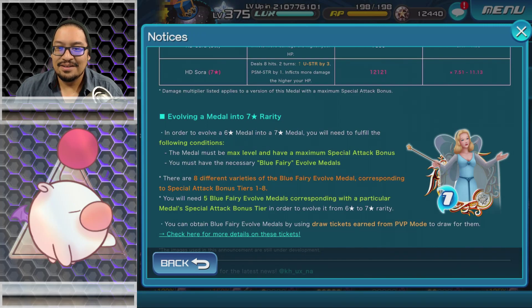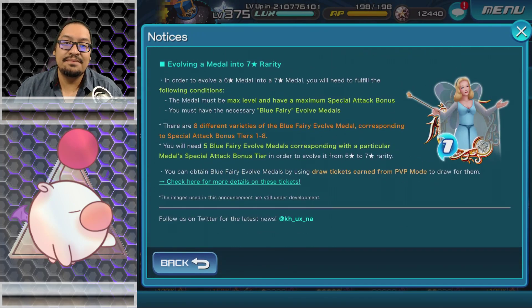To evolve a six star metal into a seven star metal, the metal must be max level and have maximum special attack bonus. You must also have the necessary Blue Fairy Evolved Metals. There are eight different varieties of Blue Fairy Evolved Metals corresponding to special attack bonus tiers one through eight. You will need five Blue Fairy Evolved Metals matching the particular metal's special attack bonus tier. You can obtain Blue Fairy Evolved Metals by using draw tickets earned from PVP mode.